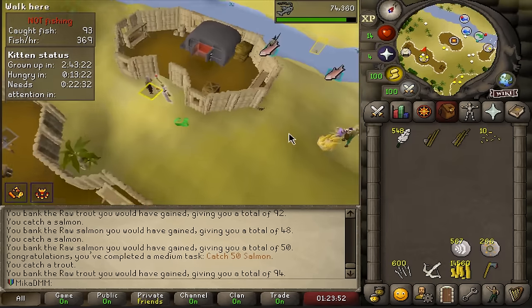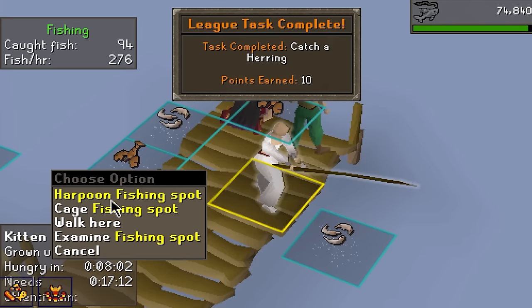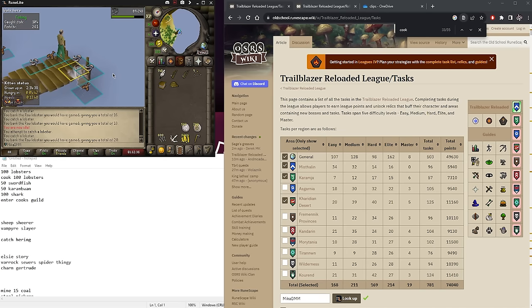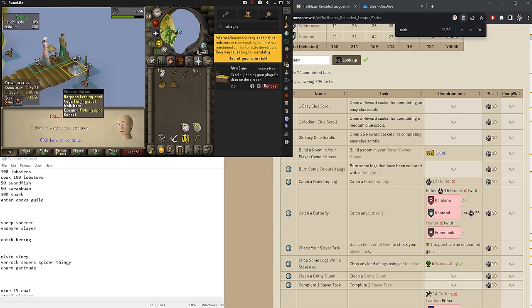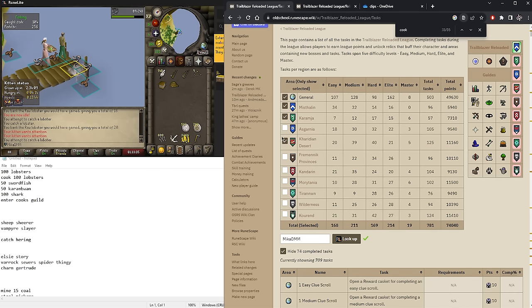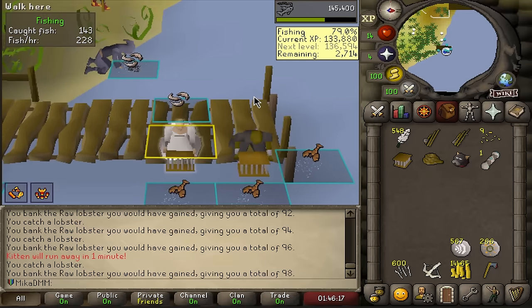50 salmon caught, now at level 46 Fishing - moving on to lobster catching. Bought a lobster cage and now AFK fishing for a bit. Since this gets asked a lot: the best way to track which tasks you've done is the Wiki Sync plugin on Runelite. Search for it on the Plugin Hub, download it, and it will live-update as you complete tasks. You can pick which regions you've chosen and scroll to see which tasks you can do.